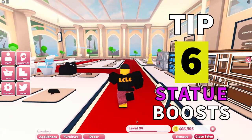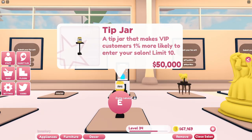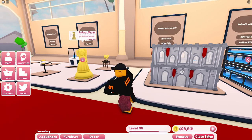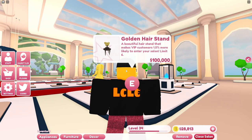Tip 6. The best way to get more money with in-game currency is to purchase these statues - they give you a boost to VIP customers. The most expensive one is a million and gives you 5% more VIP customers entering your salon, and you can stack these - you can purchase two. The tip jars are more reasonable at 50k each, giving you a 1% more chance for a VIP customer to enter your store, and you can stack these to 10. The golden hair stand is 100k and gives you 1.5% more chance for VIP customers - you can stack these to 6, so don't buy more than 6. It will just be a waste of money. It tells you on the display of each stand how many you can buy.